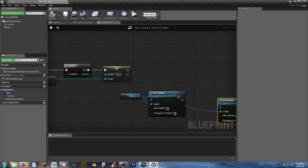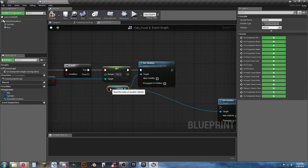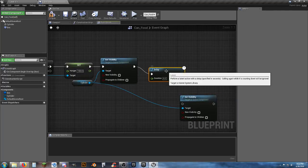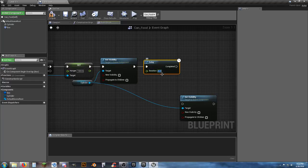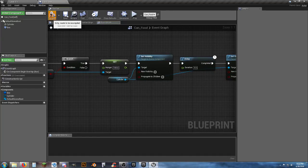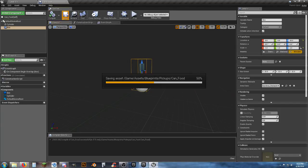Get a cylinder reference, add Set Visibility twice. The first one hides the can, then run a Delay of 5 seconds, then Set Visibility to true. Check the viewport — adjust the box collision sizing since we did it slightly differently this time. Compile and save.